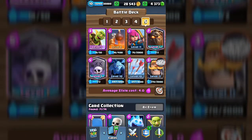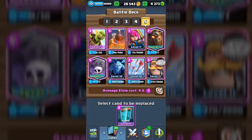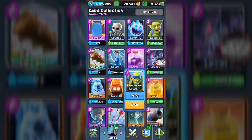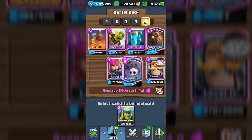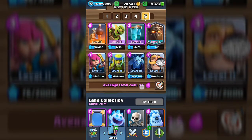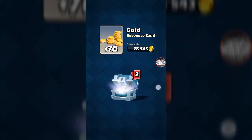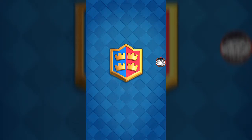I think I know what we should do — we got a clone spell. We're gonna change the arrows slot. We need something to attack air, so we'll change to bats. We don't need the graveyard anymore — we'll change it to goblins. We've got some air attacks and ground attacks. Hopefully this is gonna be good.